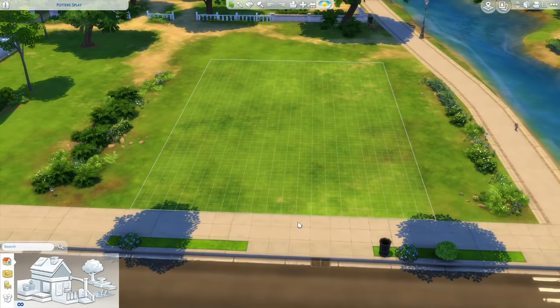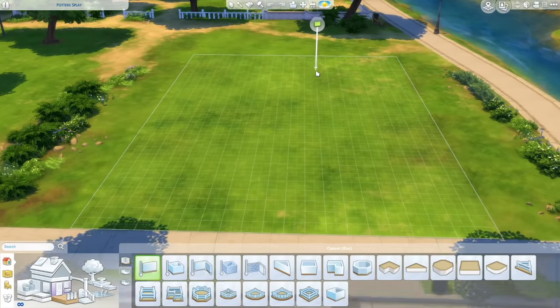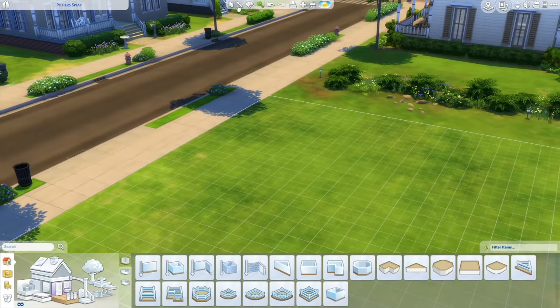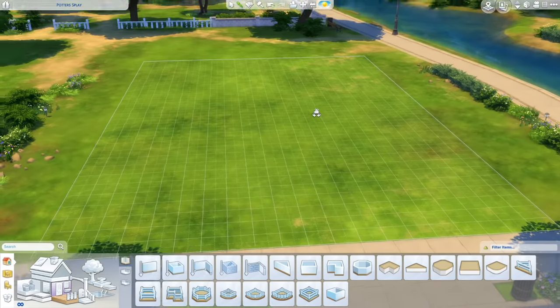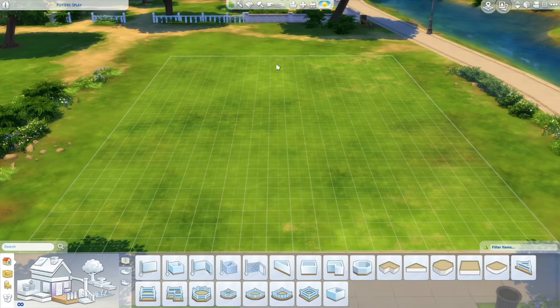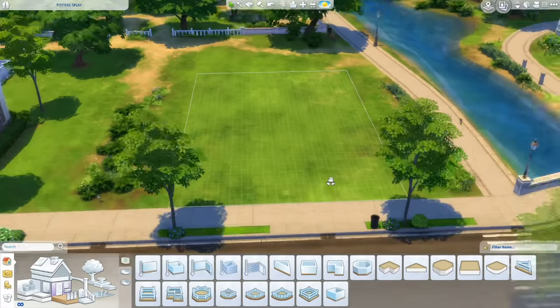Let's start building. First things first — walls. Press the B button to go into the walls menu. Press K to open the sledgehammer tool, which deletes anything you click on. Press R for the design tool to change the color of objects. Press E for the eyedropper to pick the same object again. And press H for the select or hand tool. Those are the ones I use all the time.